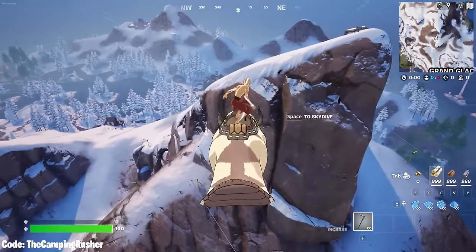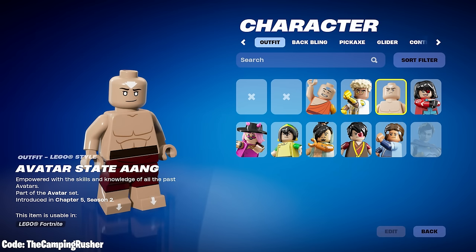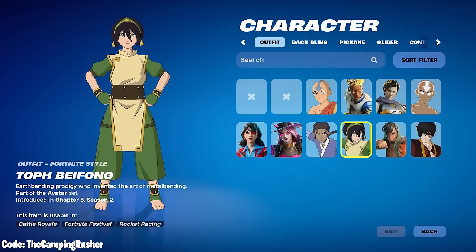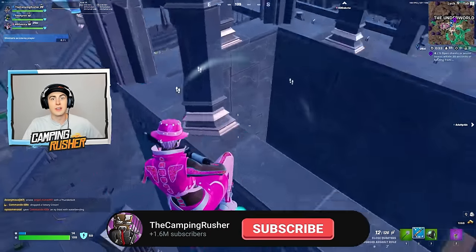We're going to take a look at all of the avatar skins in game, starting with Aang. But there are also item shop skins that will be live right when downtime ends — by the time most of you are watching this. Scrolling through, you saw Katara, Toph Beifong, and Zuko. The Zuko and Katara bundle will be 3,200 V-Bucks — probably the best deal. Individually with their back bling and pickaxe it's 2,000 V-Bucks each. Then there's the Air Flurry emote for 500 V-Bucks.